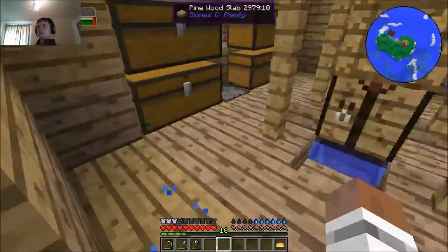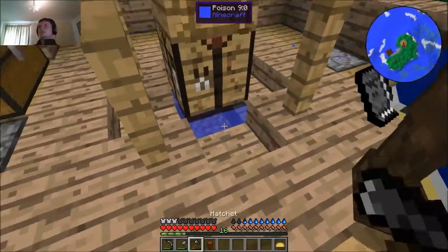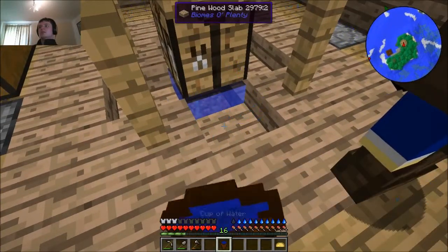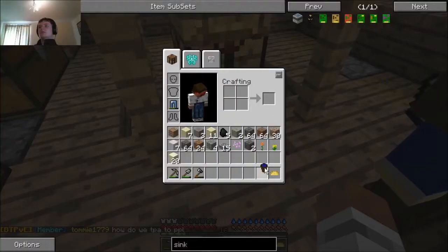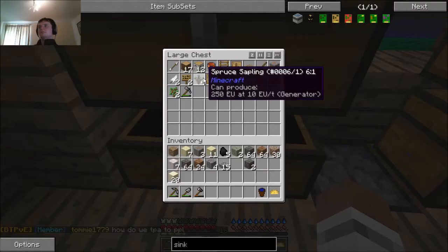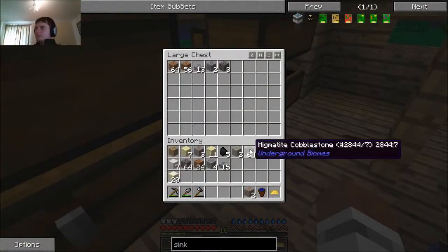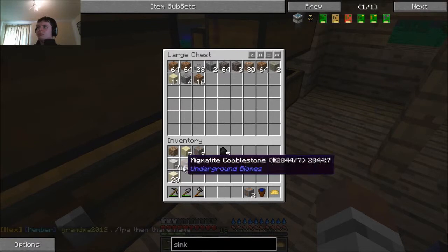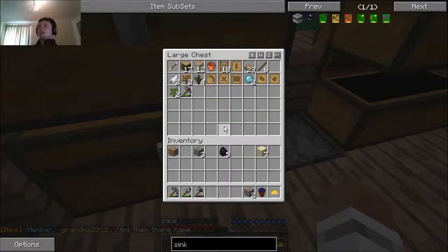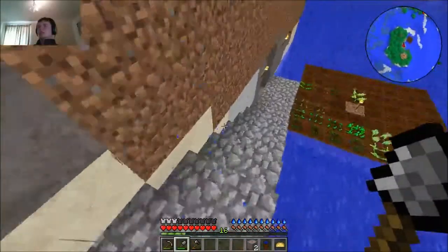Now we just need to actually build it. I appear to have lost my cup — why is it in that chest? So how do you make this... I can figure it out. Grout, seared bricks. We're actually going to need glass — for the tank. I can do the glass bit if you want. I'll sort glass, don't worry about that.